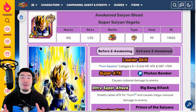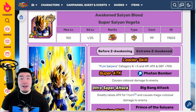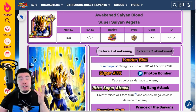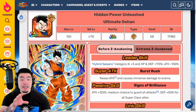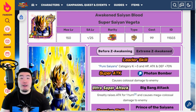Welcome back to another Dokkan Battle video. Today we are going to be breaking down the upcoming Extreme Z Awakenings for the INT LR Prime Battle Super Saiyan Vegeta, as well as the STR Ultimate Gohan. Without further ado, let's jump right into it, starting with the Prime Battle LR first.